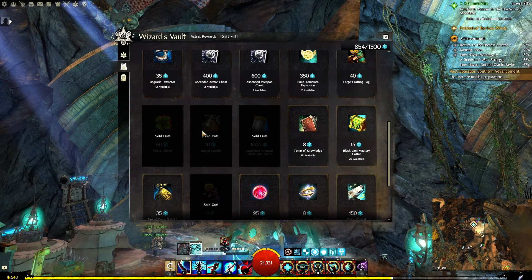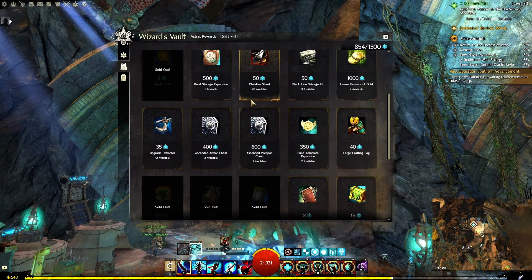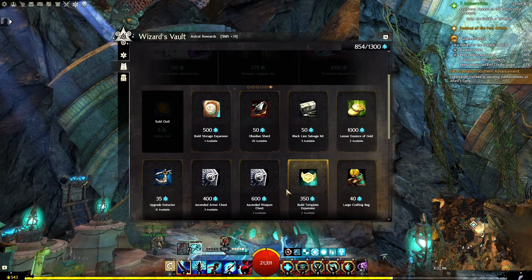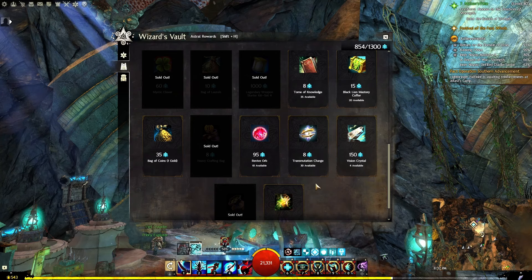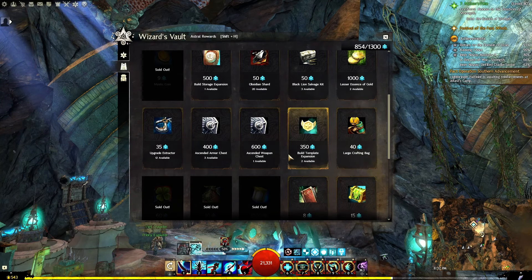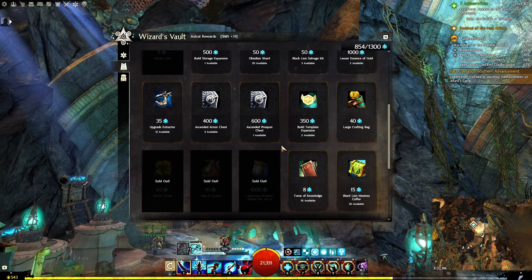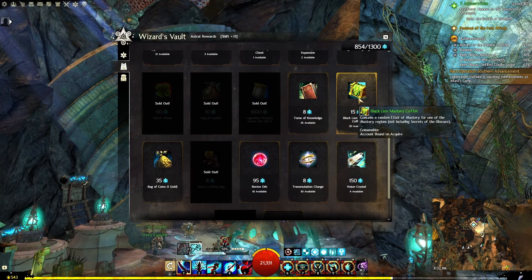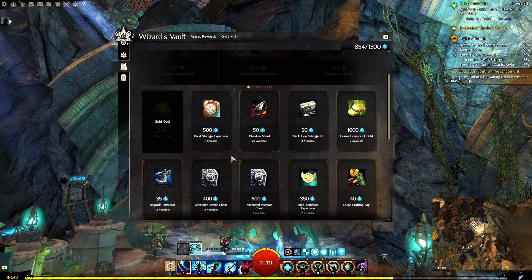The more interesting items to some people are going to be what's down here. I personally have grabbed the Mystic Coins, Mystic Clover, Bag of Laurels, Legendary Weapon Starter Kit, Heavy Crafting Bags, and Bags of Coins. I haven't been able to play quite as much this season, so I'm a little bit low on my Astral Acclaim. I'll probably grab the Ascended Armor and Weapon Chests before the end of this season. This is a great source of Black Lion Salvage Kits, a great way to get items from the trading post such as build template expansions, upgrade extractors, or Black Lion Mastery Coffers. Transmutation Charges and Revive Orbs are not necessarily readily accessible most of the time, and then the build storage expansion up here.